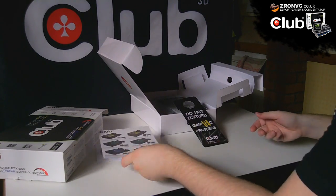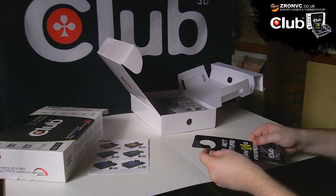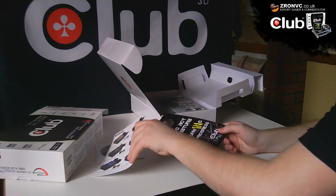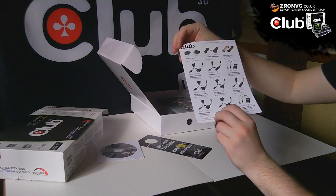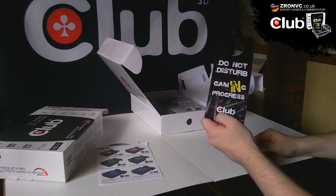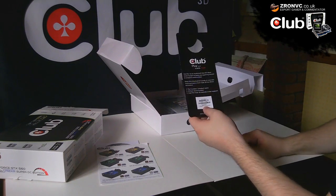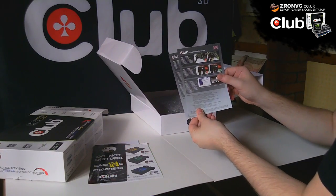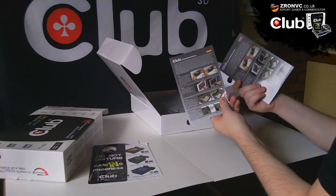If you do need additional adapters — like a DVI to VGA adapter for an old CRT — you'll have to purchase them separately, though just check your old graphics card box, you're probably going to have a few in there. Inside you've got a card listing recommended power supplies and accessories available on club-3d.com, a door stopper, a card to register your graphics card for the warranty, and a quick installation guide.